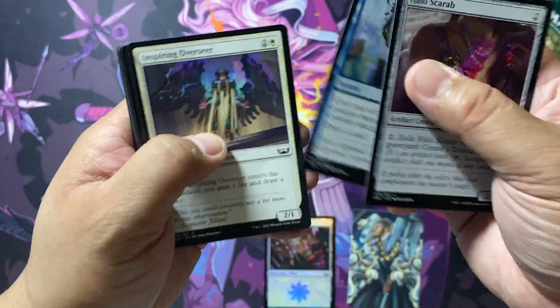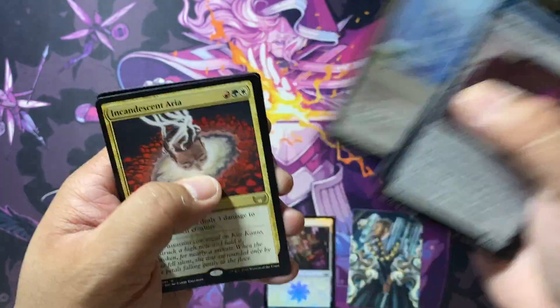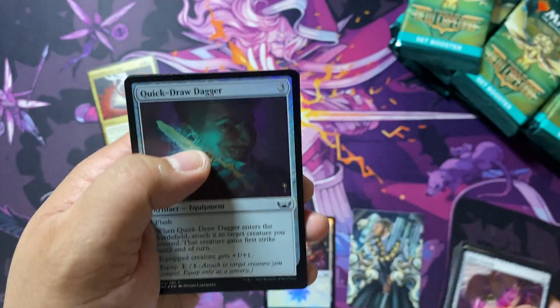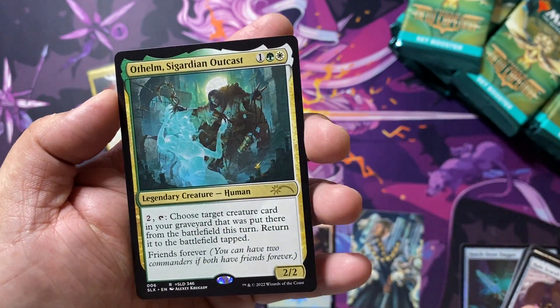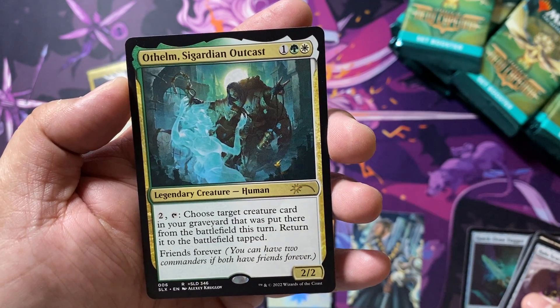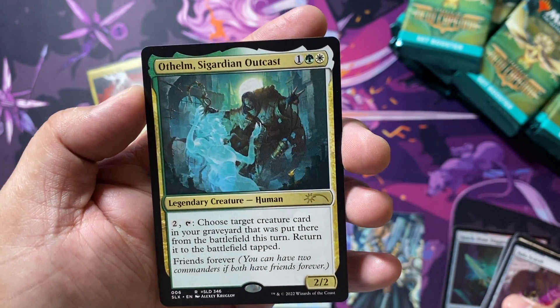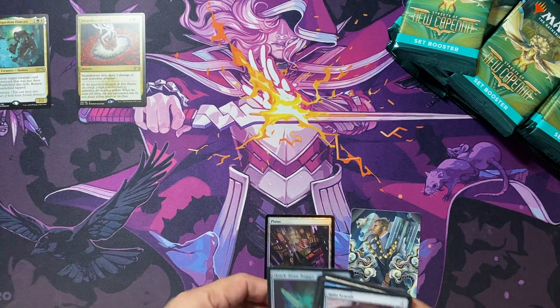Okay, here we go. Let's start with a bang — our first pack has Incandescent Aria, and a foil Quick Draw Dagger. And here is our list card: it is one of the Secret Lairs — Othoum, Sigardian Outcast. However you say that first name. So our first list card.